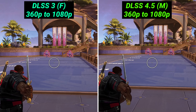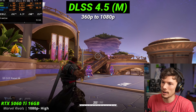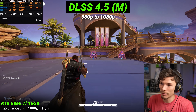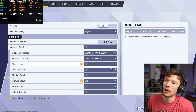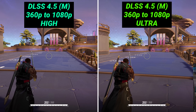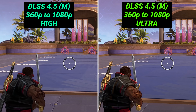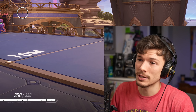Now we're in DLSS 4.5. The image does fall apart quite a bit — definitely 360p — but it's actually still kind of surprising that there is stuff to make out. The railing still exists, you can still see there are separate stairs on the staircases. It's a little bit better than you'd think upscaling from 360p. By changing the game settings — still upscaling extremely aggressively — the game honestly looks a lot better. The upscaler is doing its job.